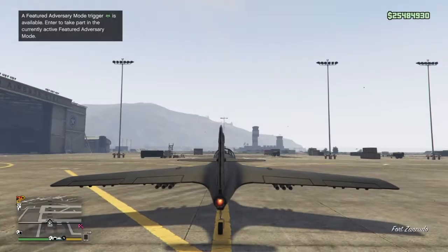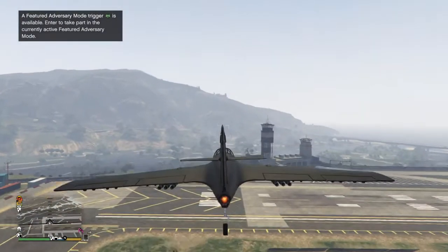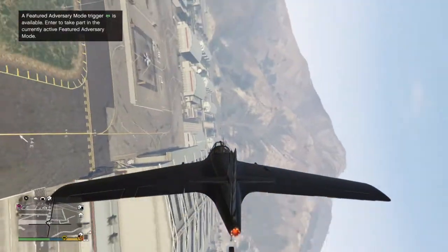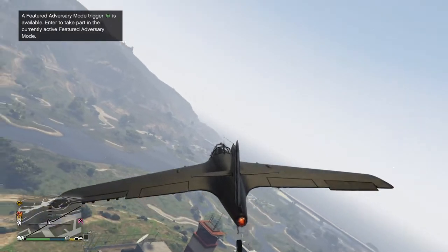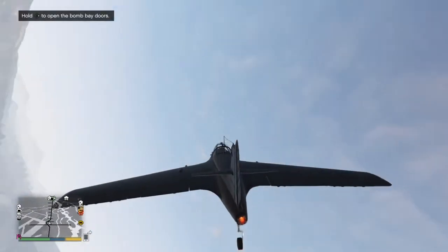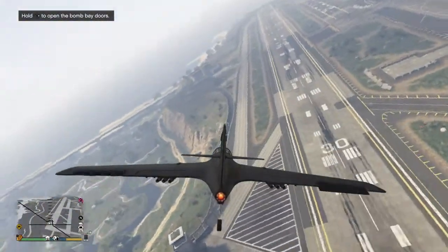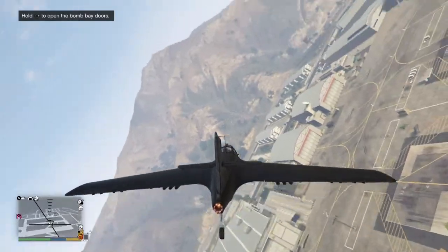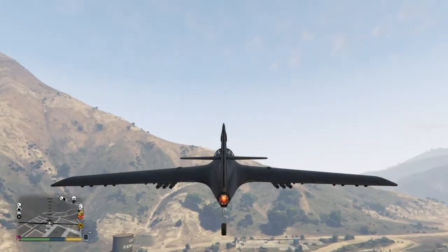This plane right here - the LF-22 Starling - is definitely worth it too. If you're trying to bomb or just have a dog fight it functions really really well. The wheels don't go up but it's a nice plane to have especially for dog fighting. Lasers have a hard time killing you because they're too busy flying in circles, and all you have to do is lock on and stay with them. This plane is definitely worth it for dog fighting but nothing exceeds the Rogue for its price.